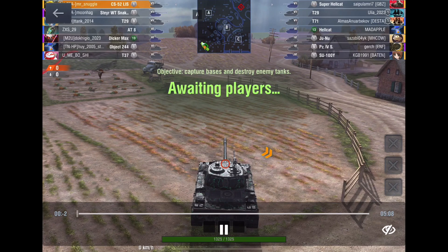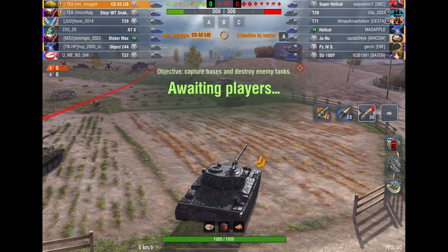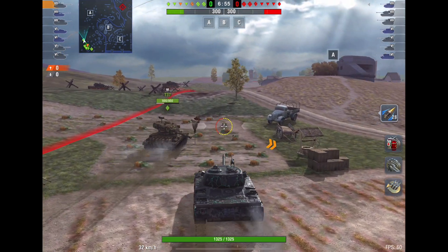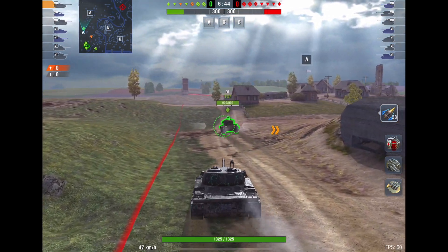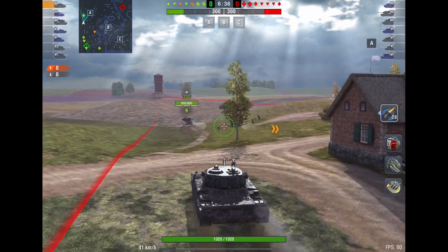We're on the map I can't pronounce. Looking at the teams, they have three tank destroyers — the Hellcat, Super Hellcat, and SU-100Y. All three can hit me pretty hard, although this tank does have troll armor, which I didn't mention yesterday. The tank I'd really like to fight is the T-71 — this tank has great HE, especially against light tanks. The tank I'm most worried about is the T-29 because of its armor. I've got a support tank here — the T-37 should be able to help me out.